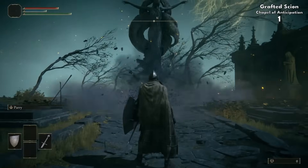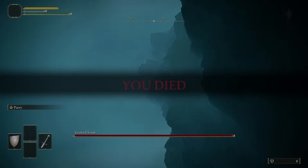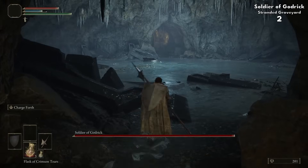The first boss we'd normally encounter is the Grafted Scion, but we actually don't have to fight him. Launching off the nearest cliffside sends us to the next part of the game regardless. I trek through the cave to our other normal starting boss, the Soldier of Godric.